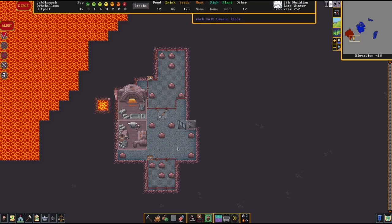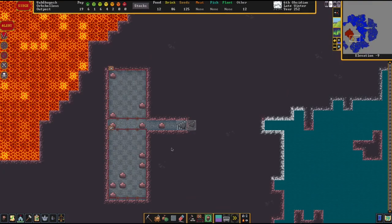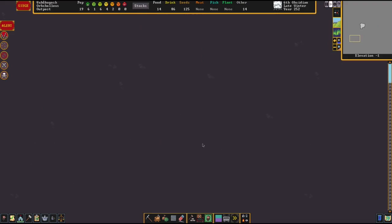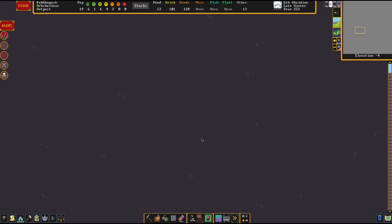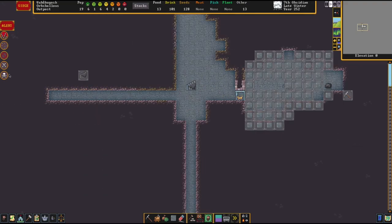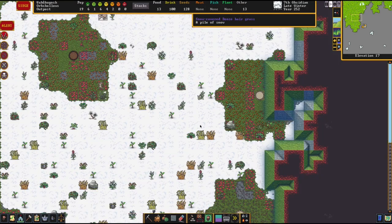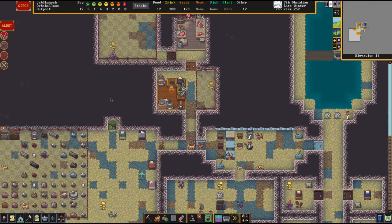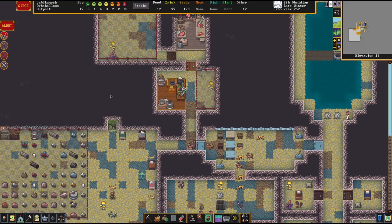It looks like we're making steel bars at a decent rate too. I'm not sure where that's getting put necessarily, but things are getting more cleared out. I'm just thinking that we're pretty well set up. We need a tomb - that's what we need. It's kind of dangerous with a necromancer around though.